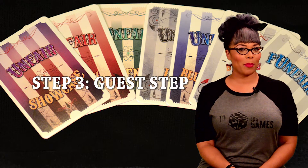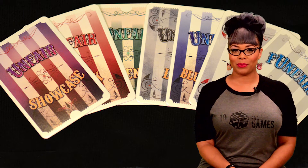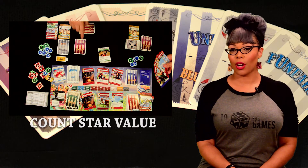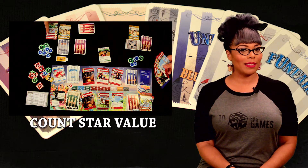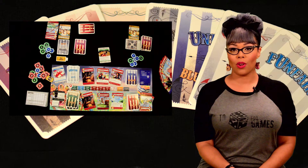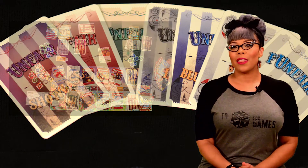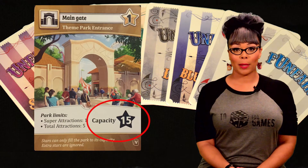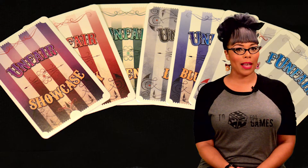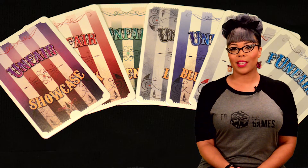Step 3: Guest Step. Now the parks will open, attracting guests and earning players money. To work out the income a player receives, they will count up the star value of their cards from attractions, upgrades, and staff members. Closed attractions and their upgrades do not score, nor do unavailable staff members. Note: the main gate shows that each player's initial park capacity is 15. Players only receive coin to the maximum of their park capacity, even if their park has a higher star value. Some cards can modify this rule.